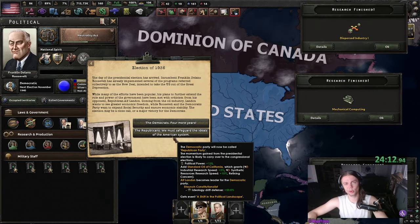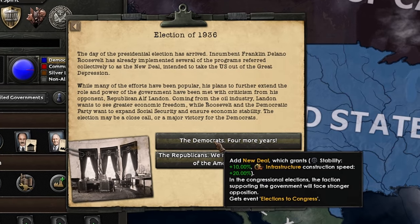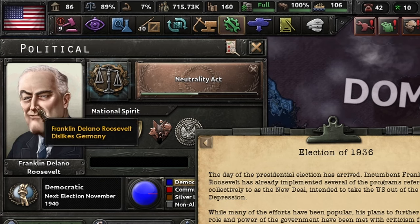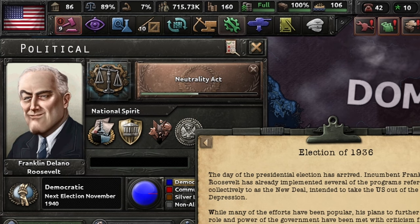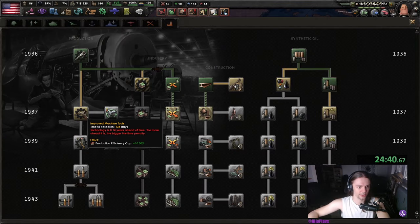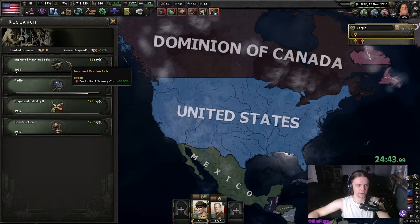It is election time, which means you could go for Alf Landon — or you get 20% infrastructure speed and you are not picking Alf Landon. At this point I am fine with eating a little bit of ahead-of-time stuff: dispersed construction, improved machine tools.